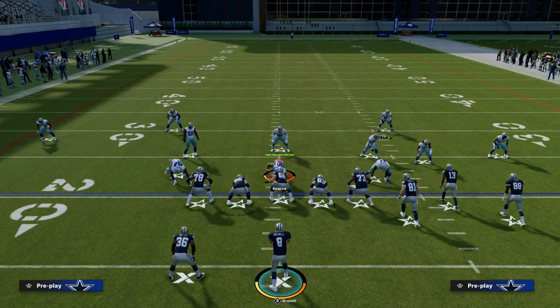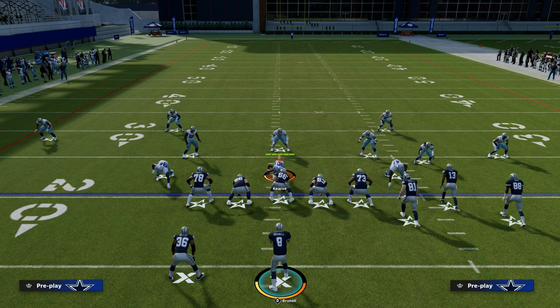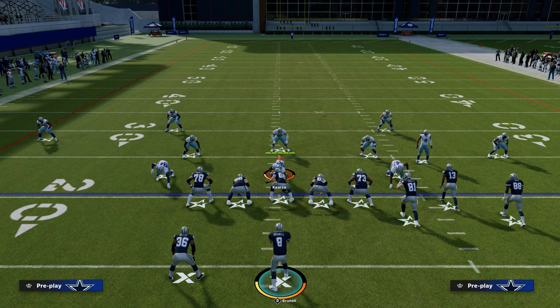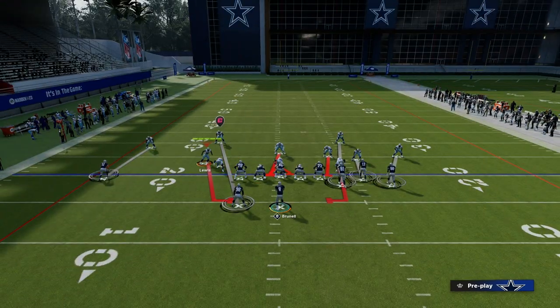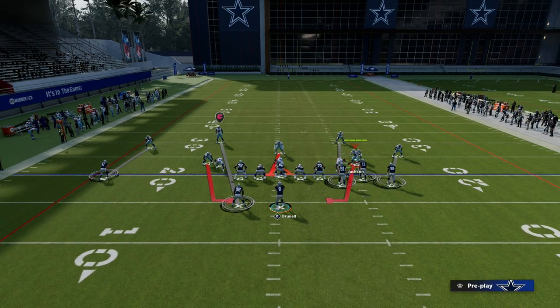Then all you're going to do is come out and set up your Loop Blitz like normal. The way you set it up is you're going to spread your line, crash your line down, globally blitz all your linebackers, QB contain, and then you're going to walk these guys outside like so.